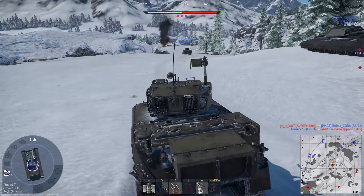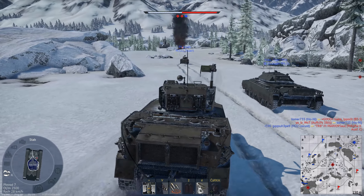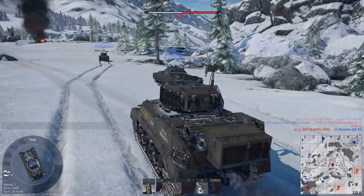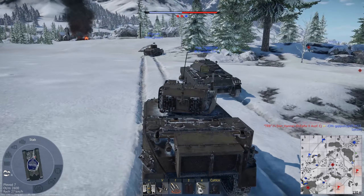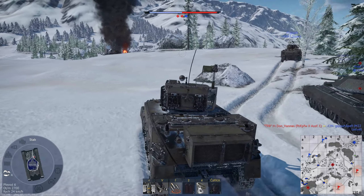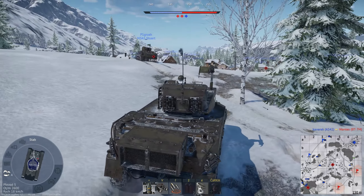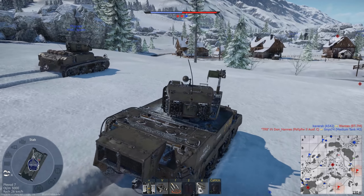The history of the M5A1 Stuart begins in 1941, when the Cadillac company proposed to the American government a replacement for the M3 Stuart. The reason was that the M3 used an engine that was competing with aircraft production time. Cadillac proposed installing two Cadillac Series 42 engines. The prototype was designated M3E3 Stuart. In 1942 the new vehicle entered service as Light Tank M4, but due to the production of the M4 Sherman, it was renamed M5 Stuart to avoid factory confusion.